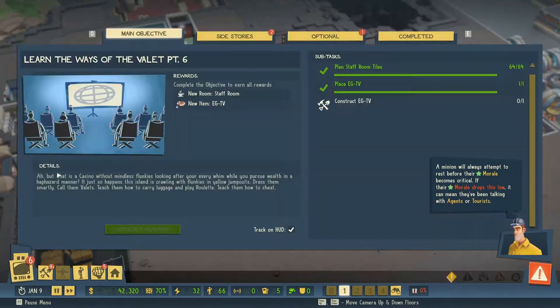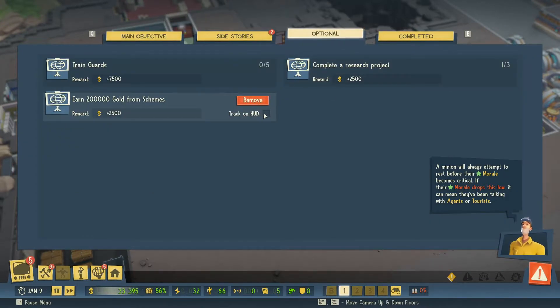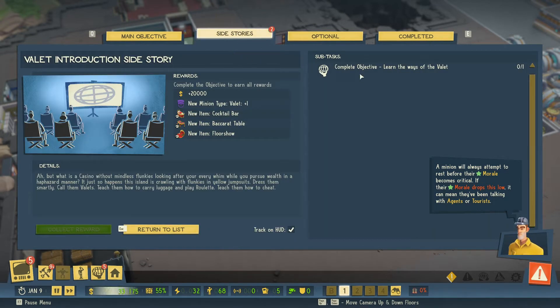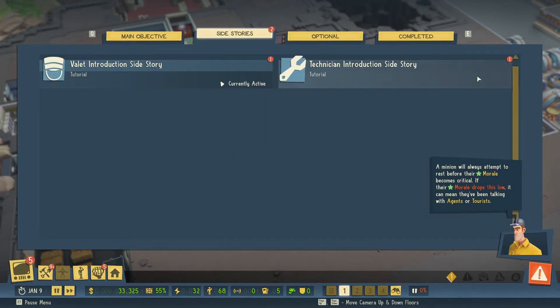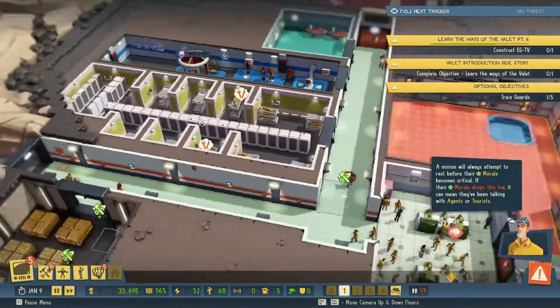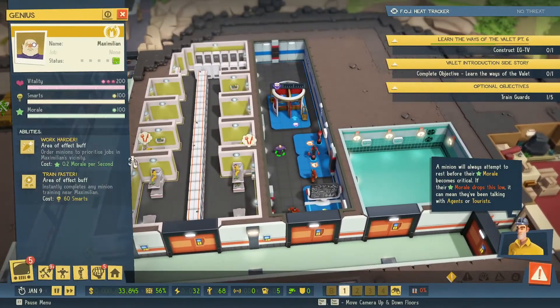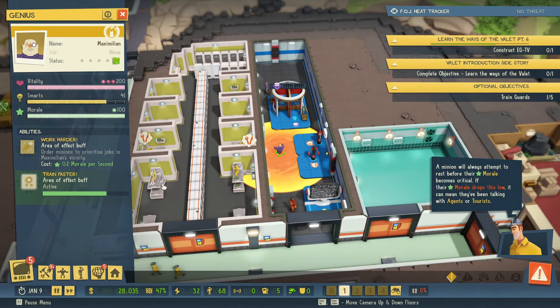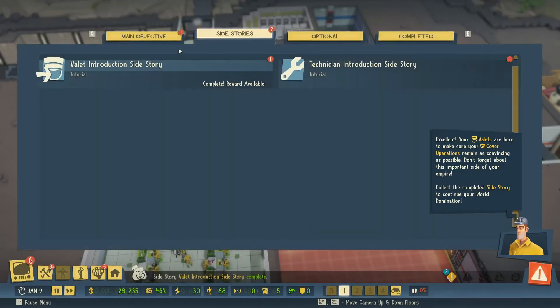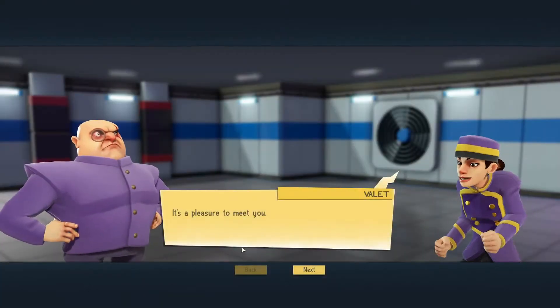Let's have a quick scan for optional objectives. Check out the Technician is next. Your valets are here to make sure your cover operations remain as convincing as possible — don't forget about this important side of your empire. Collect the completed side story to continue your world domination.